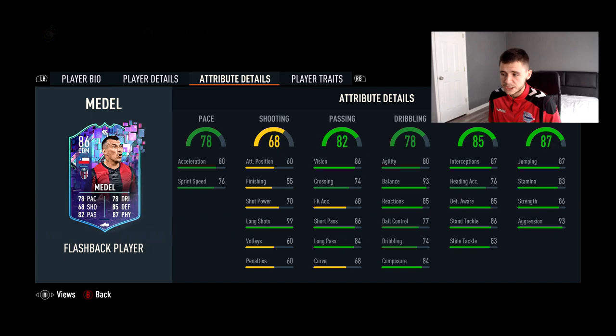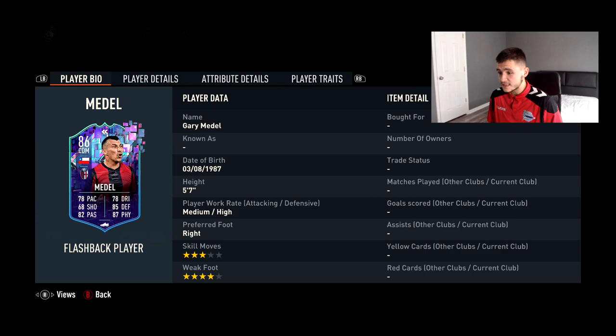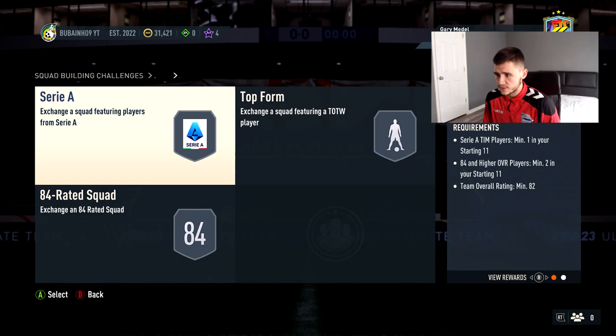You can always bump the pace up just a bit — you can throw on a Hunter, a Shadow, or an Anchor, or even an Engine depending on what you prefer. He does have the Dives Into Tackles player trait, which makes a lot of sense if you look at how he played in his career.